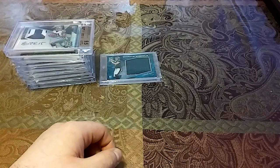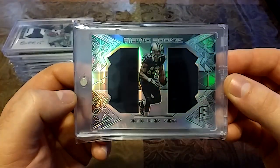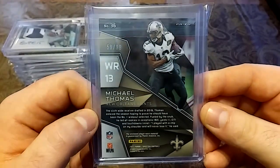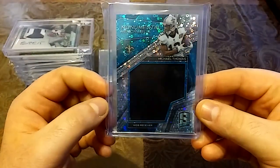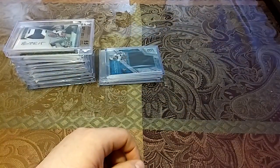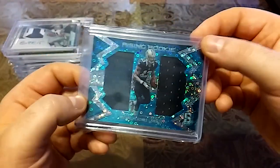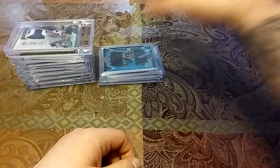Then we'll get into the Michael Thomas's. 2016 rookie, out of 199, Rising Rookie — nice dual patch. Then we have a 2017 Spectra out of 99 — shout out to Snodzella Cards, gave me this in a care package — nice blue bubbles. 2016 out of 99, Rising Rookie — nice dual patch. I'm going to try to keep this under 10 minutes. 2016 out of 99 — nice big patch.